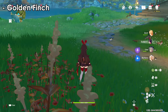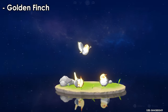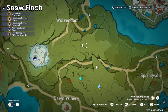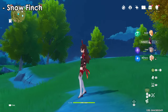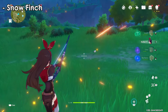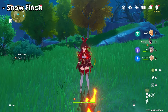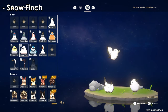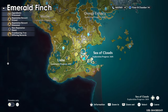For golden finches, go to this location — if you can't find them immediately, wait a few seconds for them to spawn. The snow finch can be found here too — they are fully white. Note that you need to kill or defeat some animals first for them to appear in your compendium list before you can see them properly. Moving on, the emerald finch can be found in this location in the mountains.